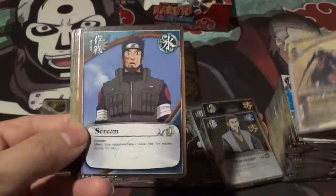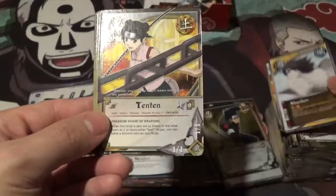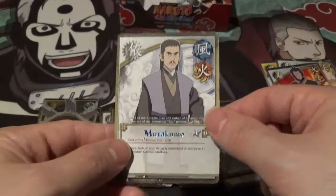Oh, that's a new one and that is an awesome one — Ritual Circle, Scream, Azuma — not a bad reverse holo. Ino, Todoroki, Shuriken, Tenten, Choji, Fudo. And our rare is Murakumo — a duplicate.